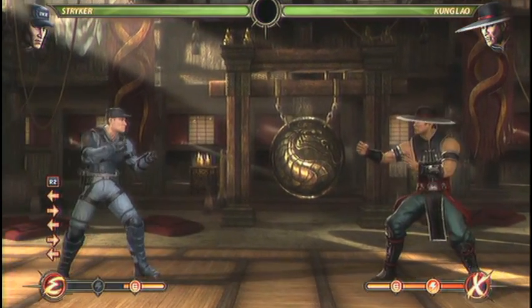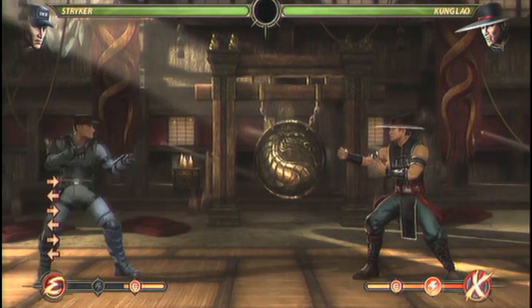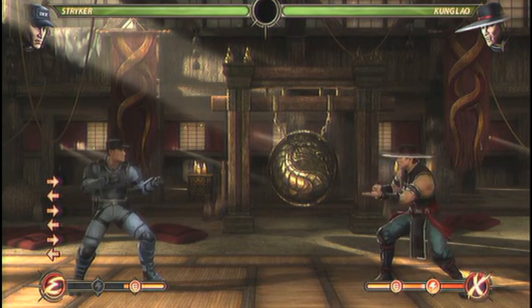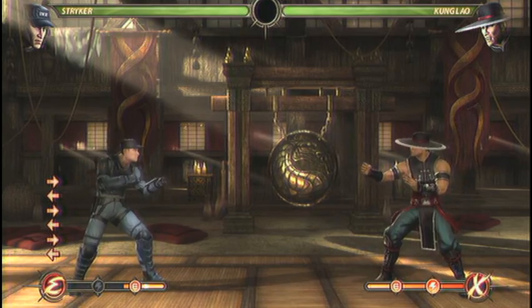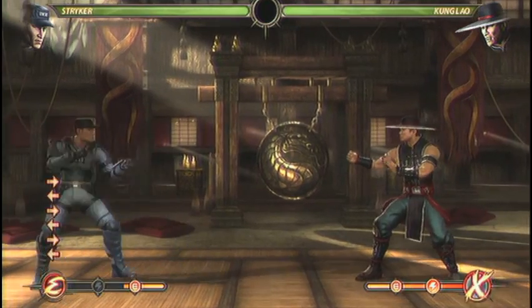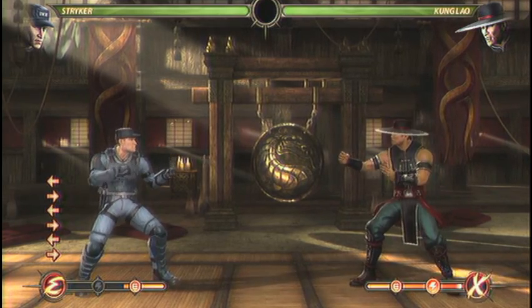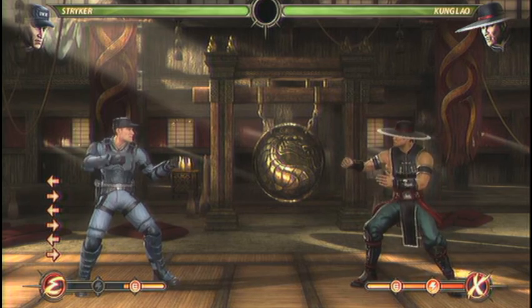Now that we've looked at some of the basics — footsies, jumps, dashing, and dash blocking — I want to talk a little bit about Stryker's normal moves. Stryker is fairly reliant on his normals. His specials are good and a big part of his game, but he also has some good normals that are important to look at. Knowing what ranges you want to be at, what do you do from these ranges to get your offense going — that's where his normals come in.